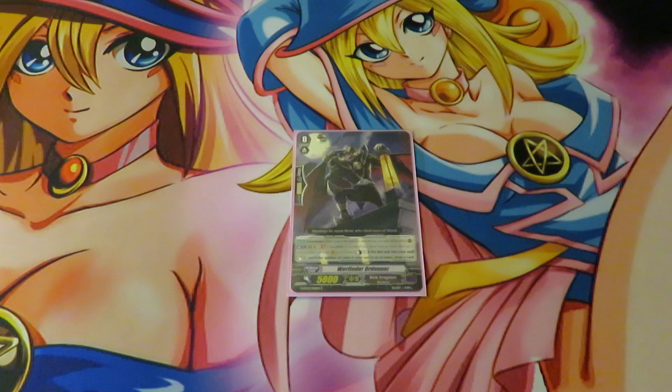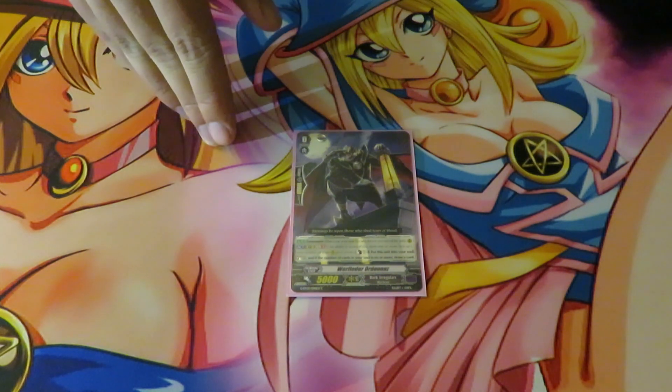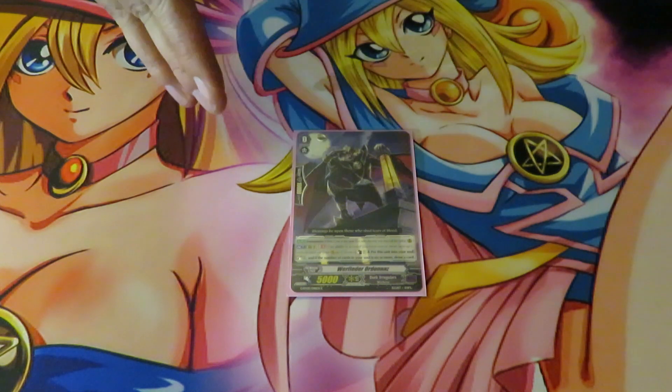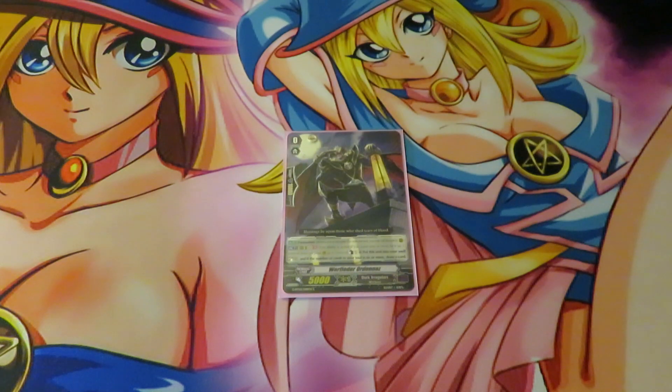For our starter, we run this bat-like creature — Wurfleeler Ordonas, whatever. His skill puts itself into soul — not soulblast, a counterblast one put into soul. If you have six or more, you get to draw a card and then soulcharge two. So in turn you're soulcharging three with this guy, which is fantastic. That is our starter.